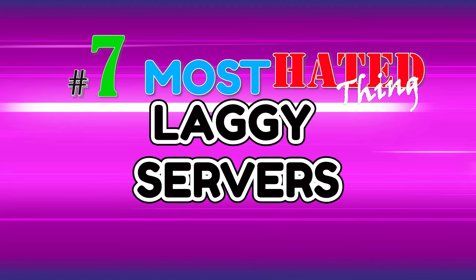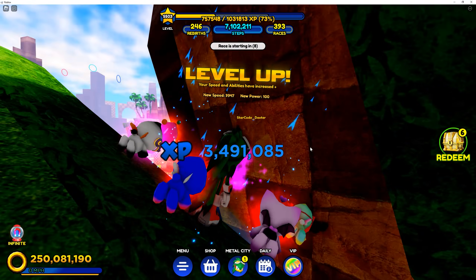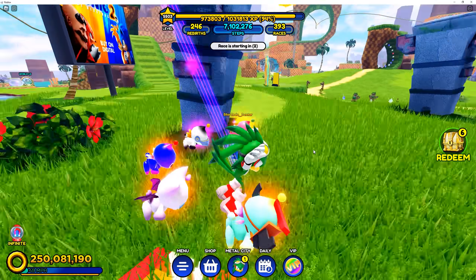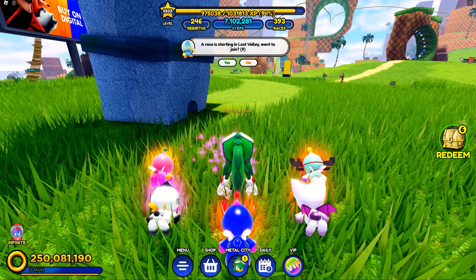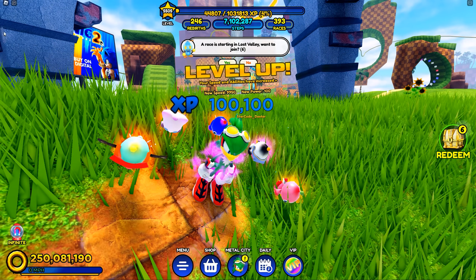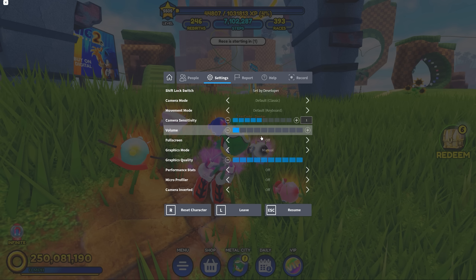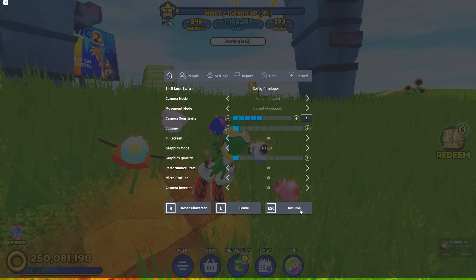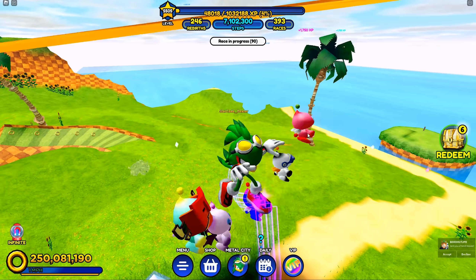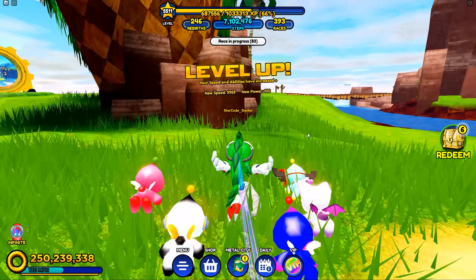Number 7: Laggy Servers. Unless you're rolling in a supercomputer, chances are you've run into laggy servers. This can be extremely frustrating because the name of the game is Speed Simulator, and when you're stopping every three seconds to buffer, that's ruining your flow. There is an easy fix though: open your settings, go to graphics quality, and turn it down as needed. Or you could be in a server that's too far from home — if you're in the United States, you don't need to be in a London server.